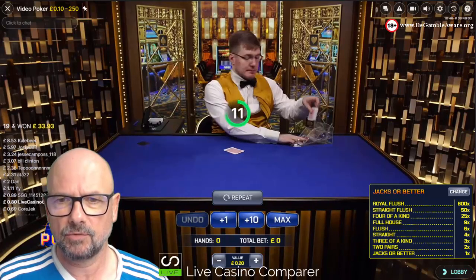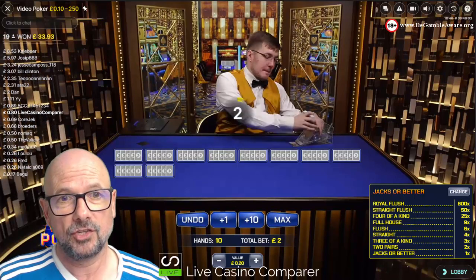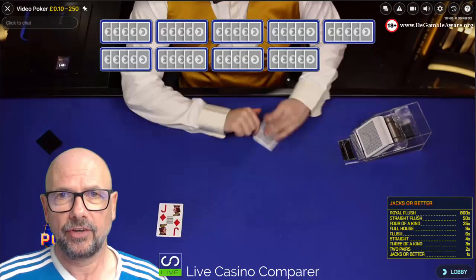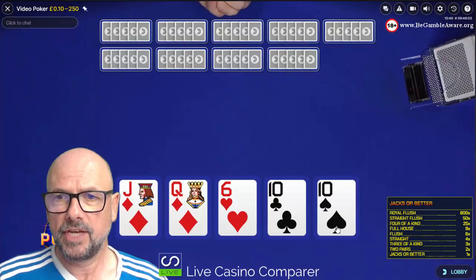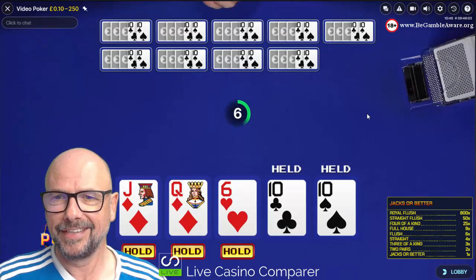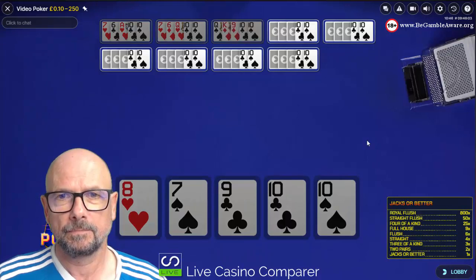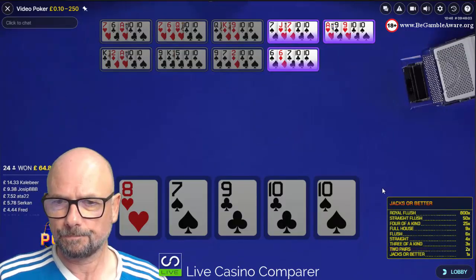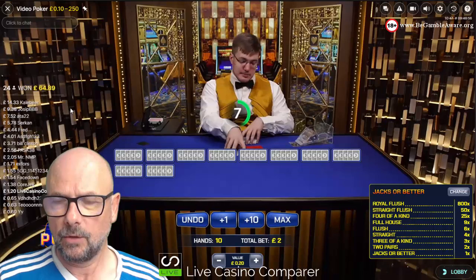We won 80 pence there. I'm playing from the UK so there is no autoplay - I don't know if there is in other jurisdictions. We've got a pair of tens, so the strategy would tell me to hold the tens. The jack and queen look interesting but I'm going for three of a kind, which will be 3x. We've got two pairs there - 120 pence back. We're down overall about two pounds.